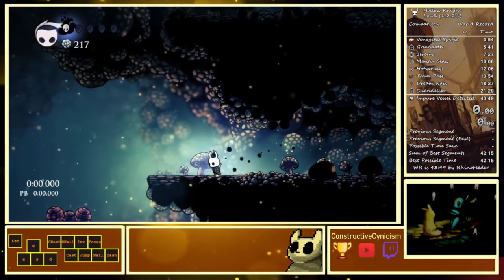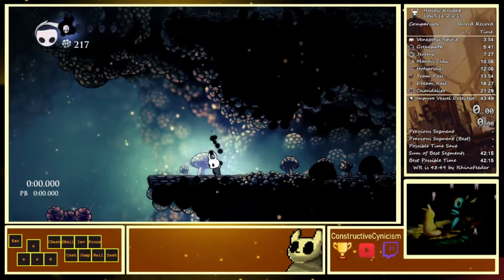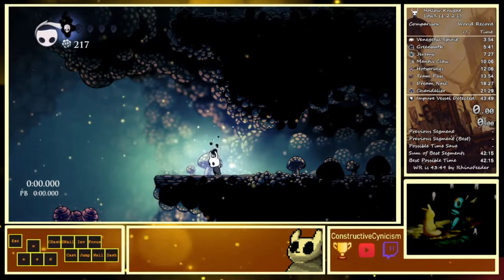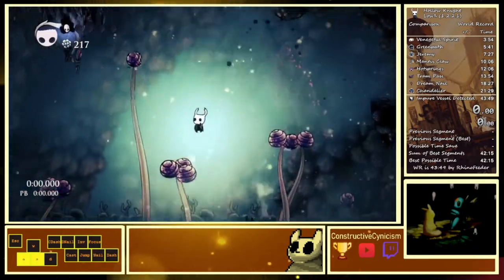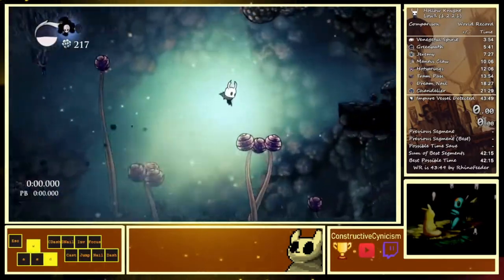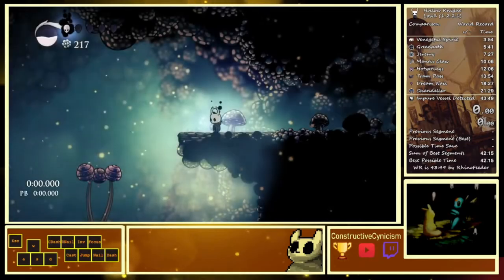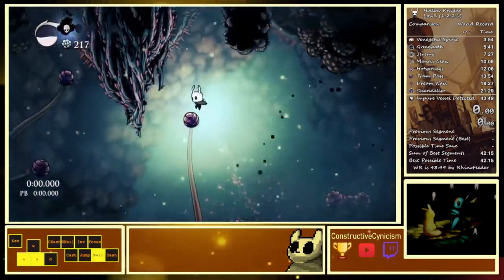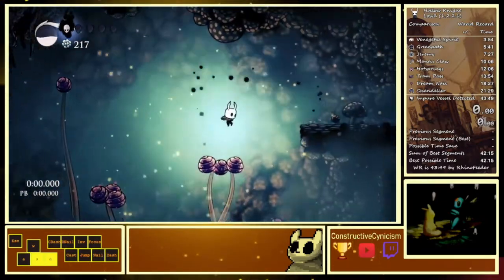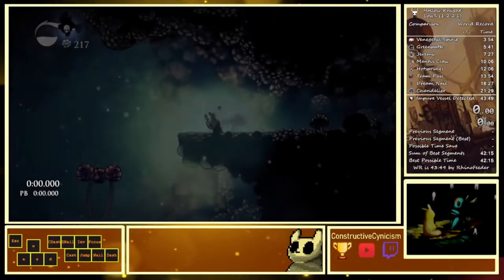For this next room there are two ways: one that works every time, and a faster one that sometimes doesn't. I'm going to show the reliable way since I don't care about the 0.3 second save. Walk off, pogo, then pogo fireball — that simple. The most important pogo to time correctly is this one right here; if you wait too long it sometimes doesn't work. If you get off cycle you can bounce into it intentionally.